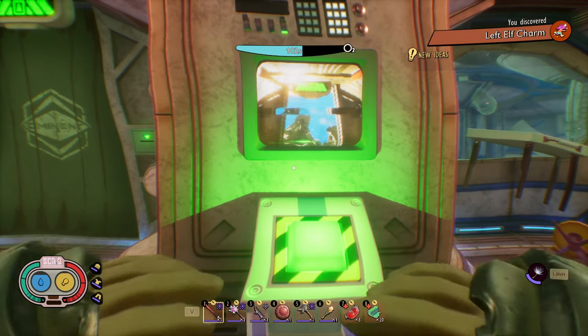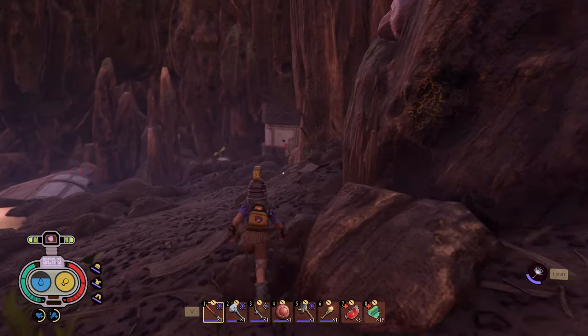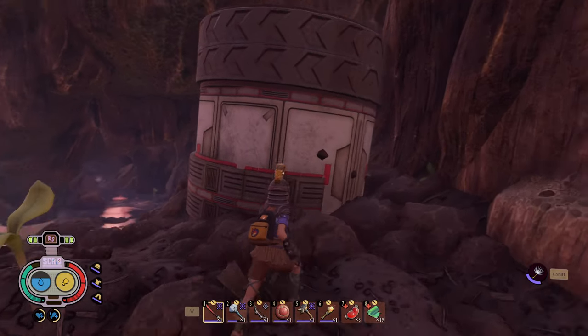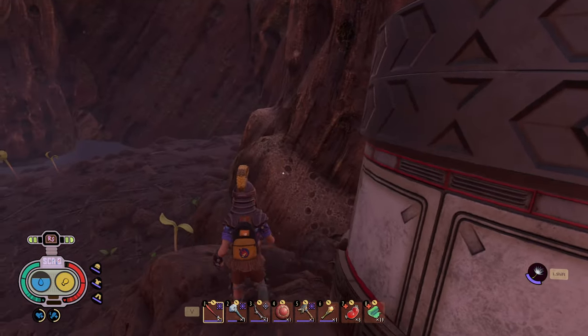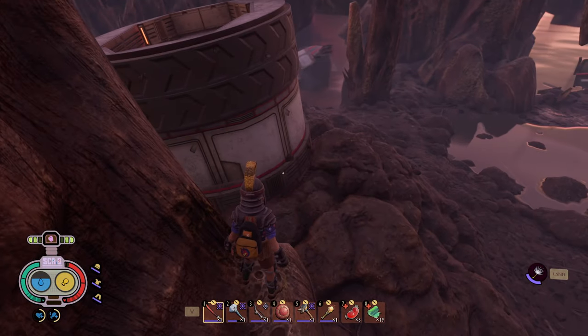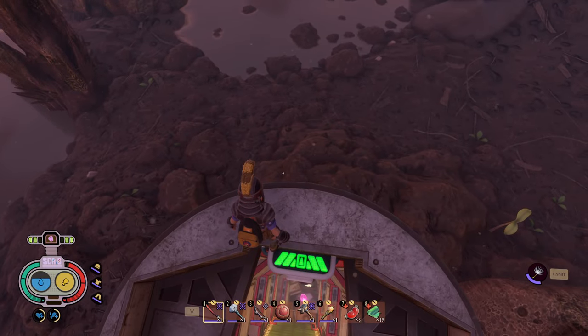Now we can head to the Stump Lab. If you go to the middle of the Stump, you'll find a hallway tilted on its side. The lab entrance is on top, and it's the one we just unlocked. The entrance is a long way down. For this lab, make sure to bring a dandelion tuft and a torch with you.